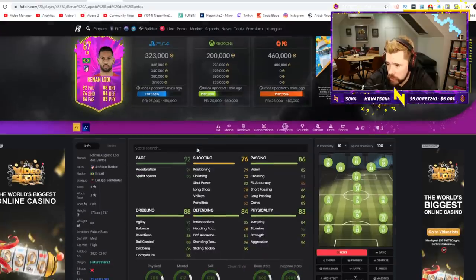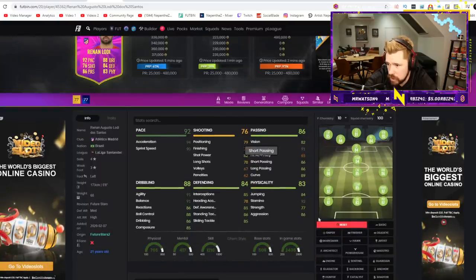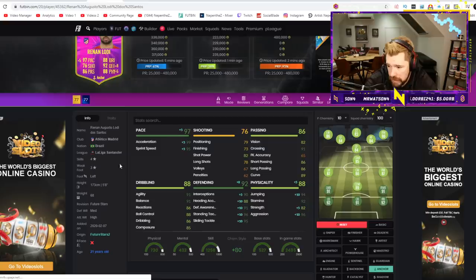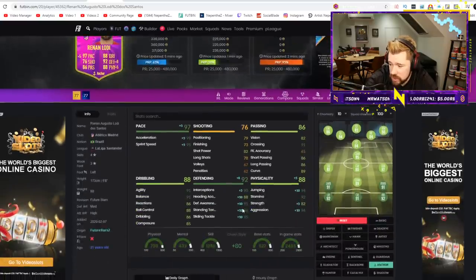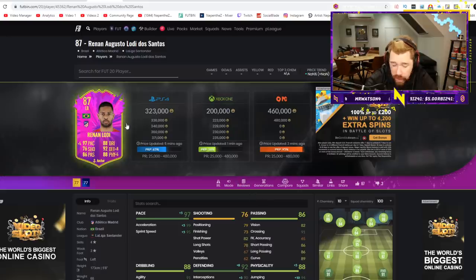We've then got Renan Lodi — he's already quite cheap, coming in at under 200k on Xbox and about 300k on PlayStation. As far as a defender goes, an anchor chem style on him makes him a brilliant left back — competes with Jordi Alba and Ferland Mendy. Four-star skill moves, great passing, unbelievable dribbling, great pace, great defending, great physical. This is a quality, quality fullback. He comes in as one of the best left backs in the game with an anchor chem style — I rate that card a lot, I think he's unbelievably cheap.